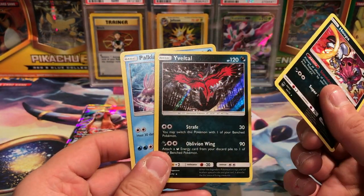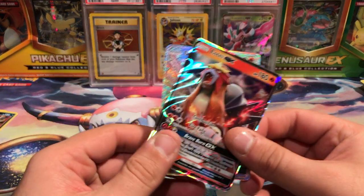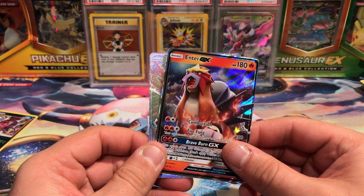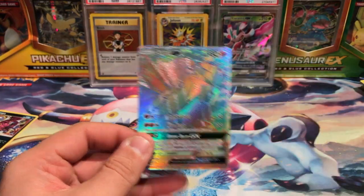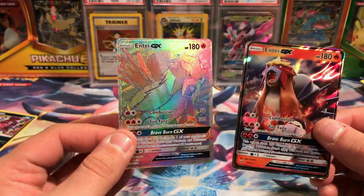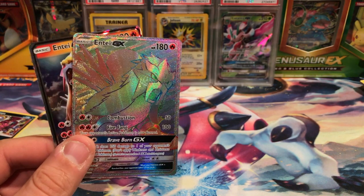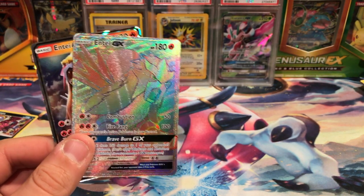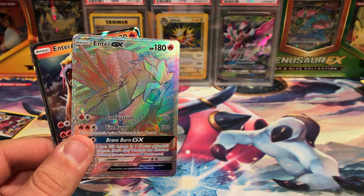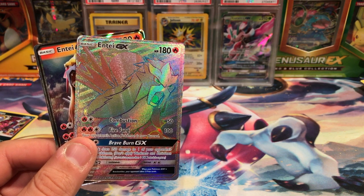Moving on, we got two GXs — we got Entei and Entei. Look at this one, this one's really nice. This Entei's got nothing on this Entei. All about the Entei baby! Thank you guys for watching, I am Vacant Paradise. Don't forget to hit that subscribe button, comment down below, let me know what your favorite card was, leave a like if you liked it, share this video with your friends, follow me on Twitter at Vacant Pokemon, and I will see you guys in my next video.